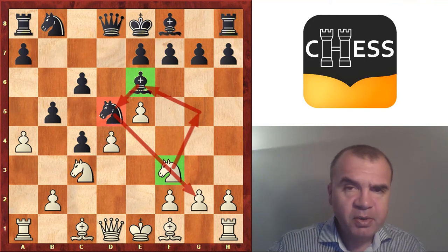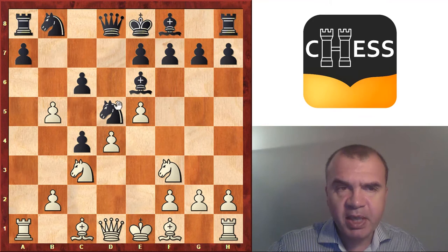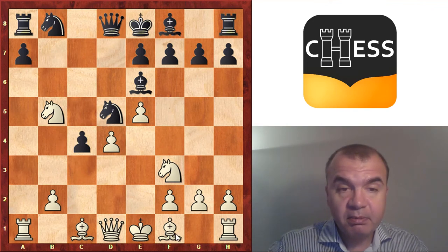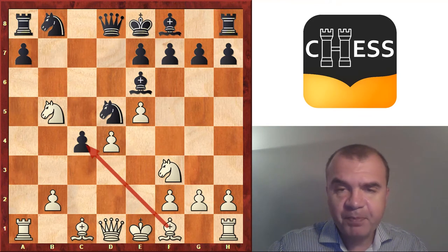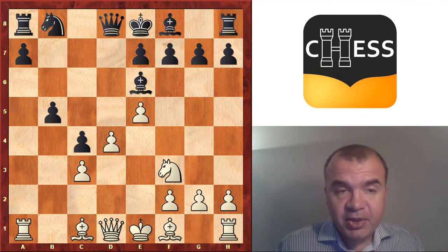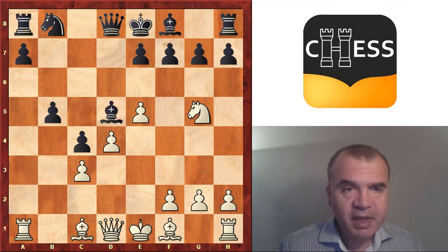White has tried two moves here. One was to jump Ng5 immediately, but probably the most precise is to first take on b5, forcing Nc3 — because black obviously cannot recapture as white would get his pawn back and eat another pawn on c4. So black has to take, take, and take. The pawn structure on the queenside has now been determined, but now white has the unpleasant jump Ng5, Bd5.